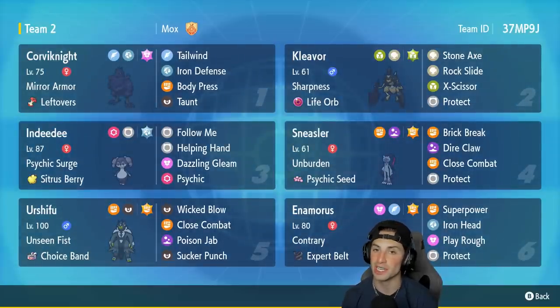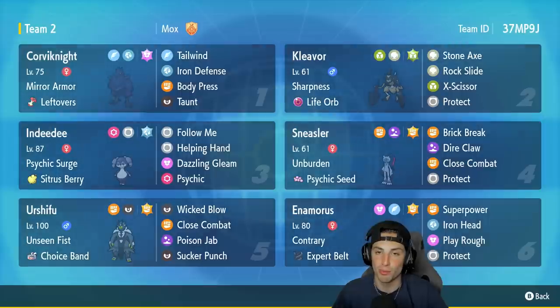Sneasler is a Fighting and Poison type and I'm super excited to use it. Fifth Pokemon is Urshifu — the dark and fighting type this time. It has Unseen Fist to hit through Protects, Choice Band for crazy damage, and runs Wicked Blow, Close Combat, Poison Jab, and Sucker Punch. Final Pokemon is the brand new Enamorus, part of the Genie quartet, a Fairy and Flying type with Contrary, Expert Belt, and the moves Superpower, Iron Head, Play Rough, and Protect. A lot of people say this Pokemon is absolutely amazing due to its stats. Team rental code is in the top right corner.